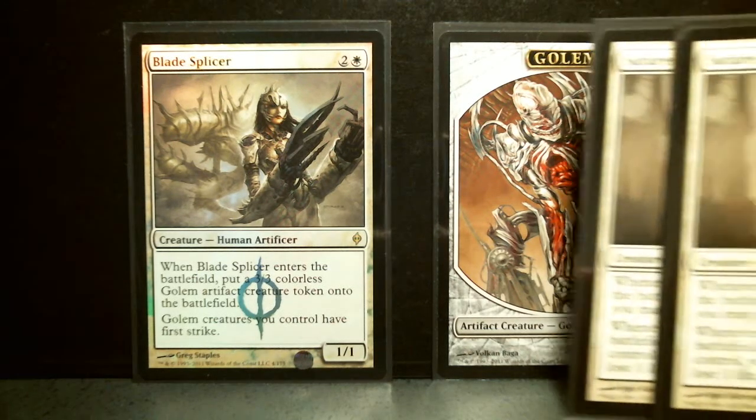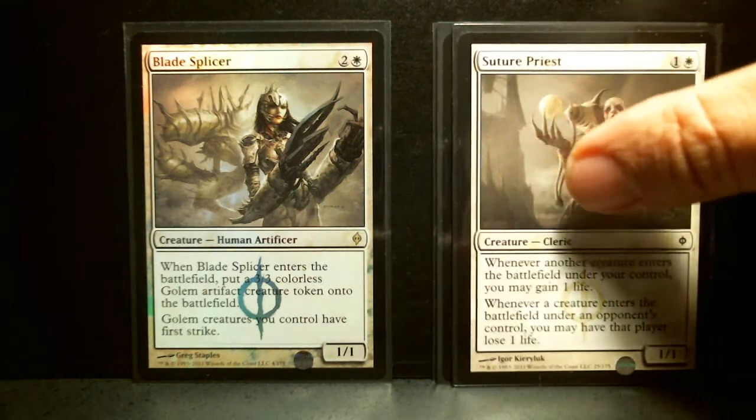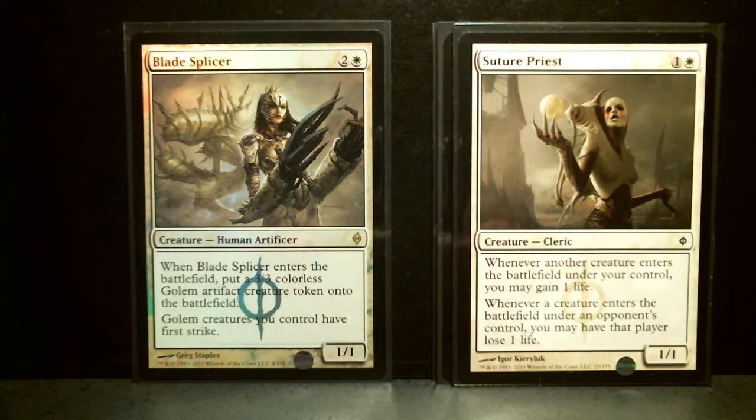It's also got two Suture Priests — two-drop, 1/1, which is really the lightest creature in the deck. Surprisingly, there aren't any 1-drops. Whenever another creature enters the battlefield under your control, you may gain one life. Whenever a creature enters the battlefield under an opponent's control, you may have that player lose one life. That's a really great card.